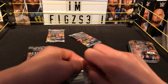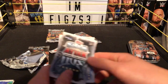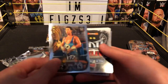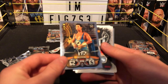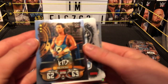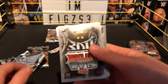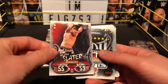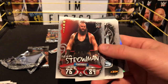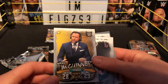Opening the second pack of Slam Attax. Starting from the back end — first card: the 1-2-3 Kid, May 17th 1993, 25 defense, 62 attack, 69. Really cool character, silver shiny winner. Next, brawler Heath Slater Raw, Braun Strowman powerhouse Raw, Showman from NXT.